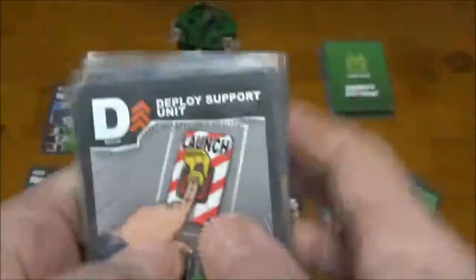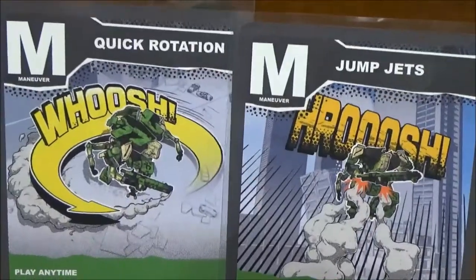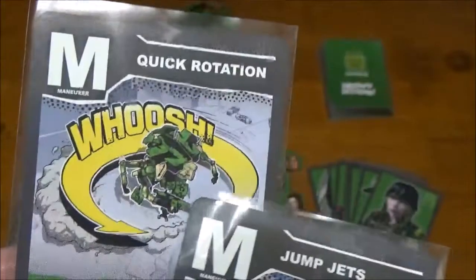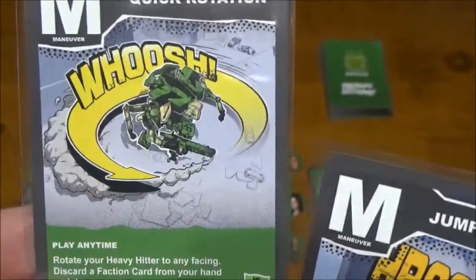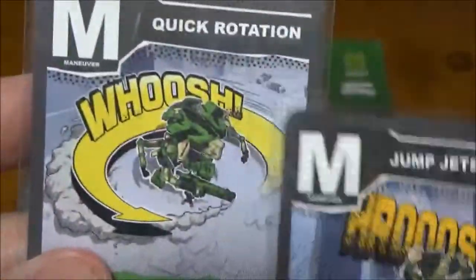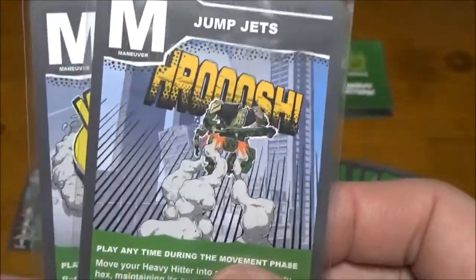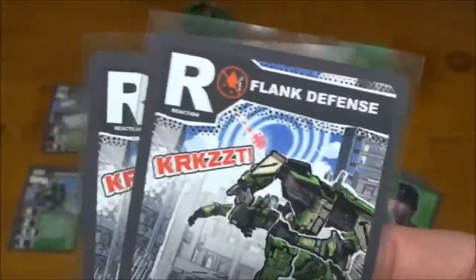For movement cards, everybody has the same two maneuver card options. Quick Rotation allows you to spin to face any direction — if somebody's behind you with a flank shot, you can spin around and face them, eliminating the flank. It also lets you spin to fire at a target you might not originally have had a shot on. Jump Jets give you extra maneuverability to get in range, get out of range, or put yourself into cover.